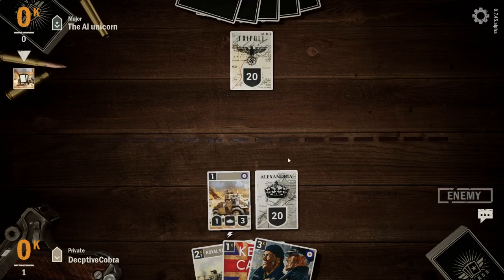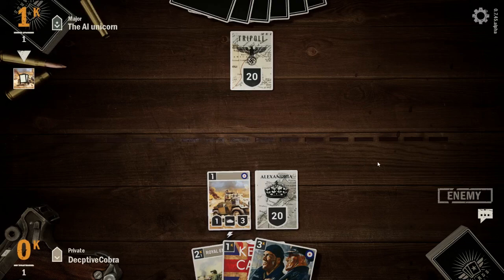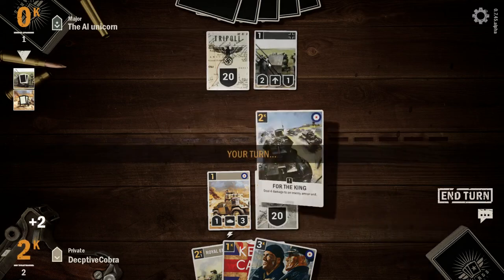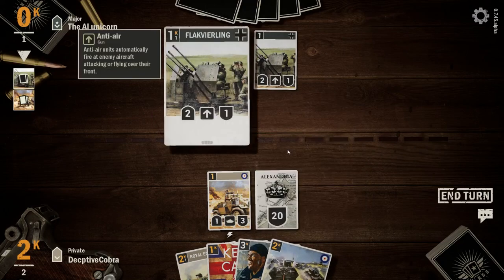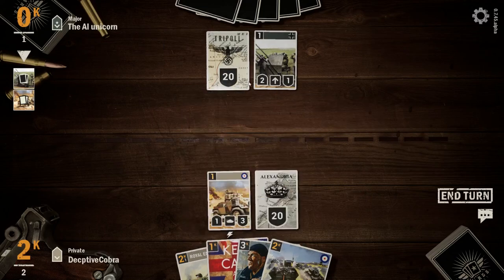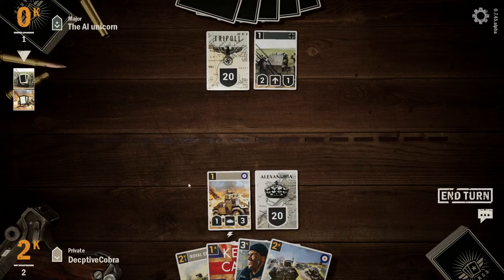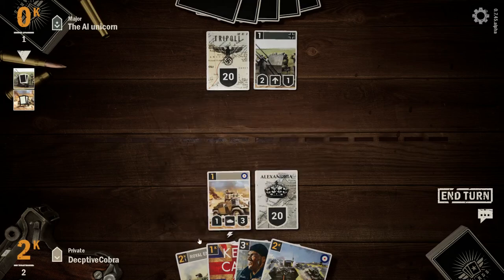I'm going to end our turn, taking on all the Germans. The Flak Cannon does two damage — I only do one, so I would actually destroy it. For the King: deal four damage to enemy armor — I don't think that's an enemy armor vehicle. Let's see, draw two cards or Royal Engineers — give all friendly units plus two defense upon deployment.